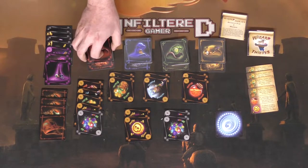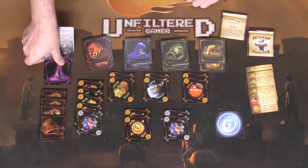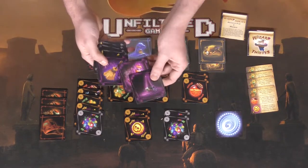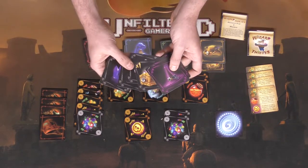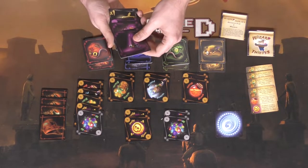There's also a fifth and sixth player, and both of them play differently. One of them is the witch, who is able to use their broom as well as a potion, and they have some unique little cards added as well.